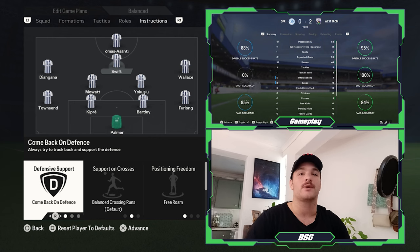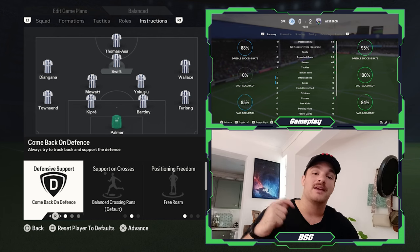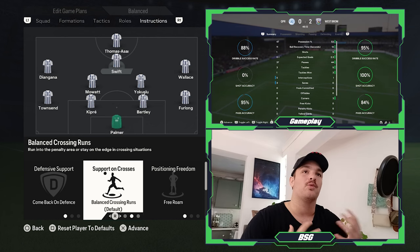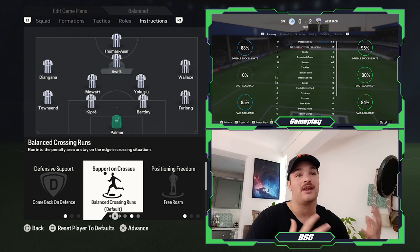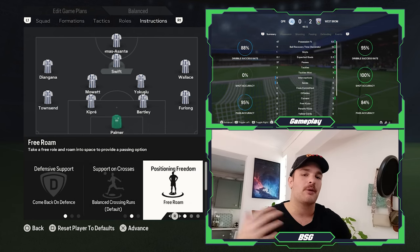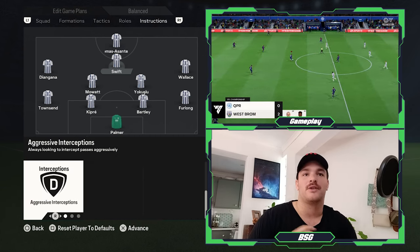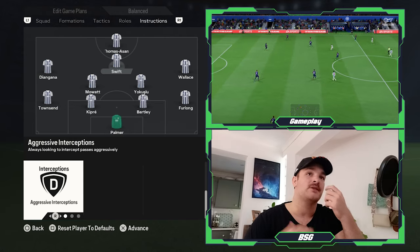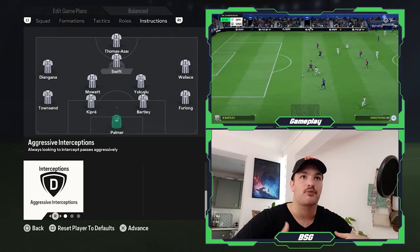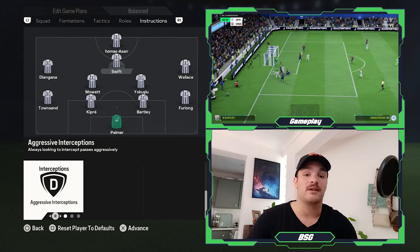For attacking midfielder John Swift, he is set to come back on defense, linking up nicely with Moak and providing an extra defensive layer of protection. Support on crosses is set to balanced — he and Wallace interchange, with one getting in the box and the other staying on the edge. Positioning freedom is set to free roam, allowing him to pop up in half spaces and inside channels, pulling players out of position. Interceptions are set to aggressive, as Swift and Thomas Asante form a front two pressing the opposition's goalkeeper and back line, forcing mistakes.